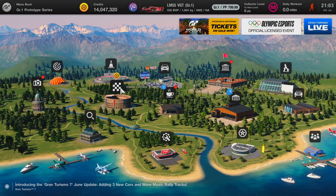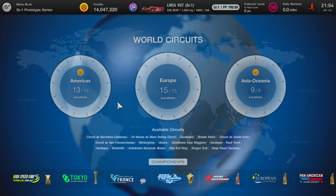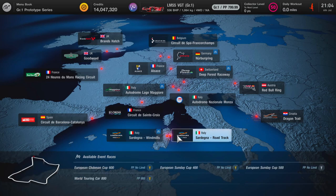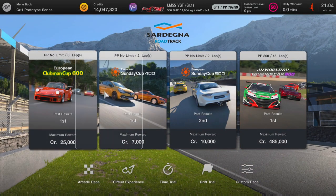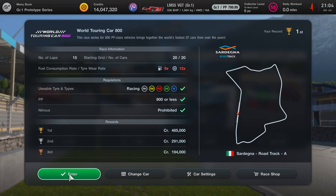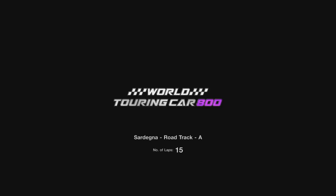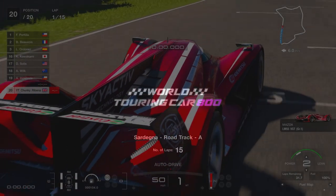If you don't know where this race is, you need to pop into World Circuits, go into Europe, and it's Sardinia Road Track — the World Touring Car 800 on the right. This is the race you need to do. Make sure nothing's flashing red because it means something's not quite right. Click OK and you're going to be only able to use the racing hard tyres.